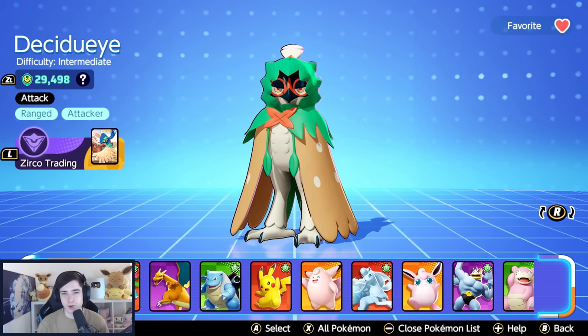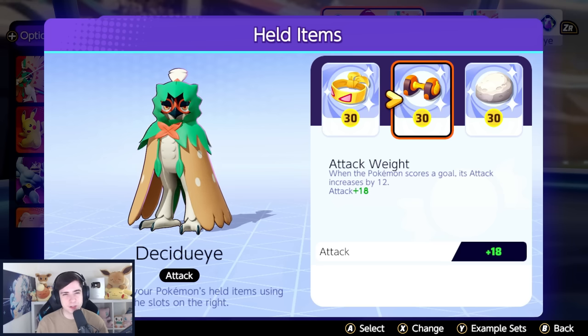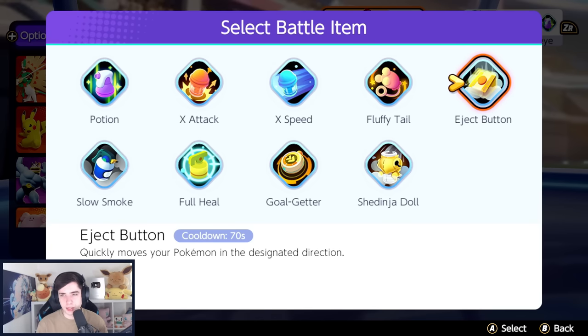For held items, we run Muscle Band, Attack Weight, and Floatstone. Muscle Band helps clear wild Pokémon fast, helps against Rayquaza, Reggies, and in general just clears wild Pokémon much faster. Attack Weight is good because Decidueye on Spirit Shackle has a lot of scalings, so if you get stacks, Spirit Shackle will do a lot more damage — but even without stacks it's still good. Don't put all your energy into stacking Attack Weight. Floatstone I'll explain later. For battle item, we pretty much always go Eject Button — X-Speed is also fine.